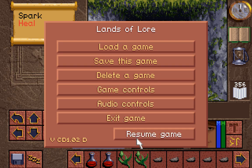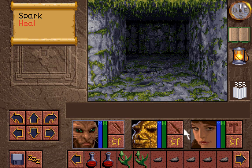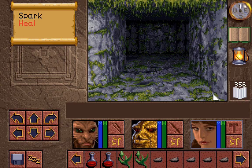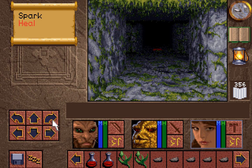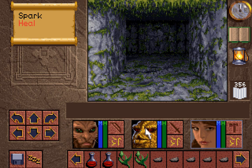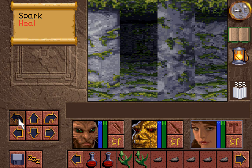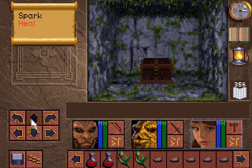Welcome back, folks, to Let's Replay Lands of Lore: The Throne of Chaos! When last we left off, we'd explored the first floor of the Droracle's Cave, found Laura in the pod room and rescued her, and also saw the effects of poison — and how poison, if everyone was afflicted and you had nowhere to cure it, would most likely eventually kill your entire party. For now, we're on a floor that seems to be full of cave dwellers, as the manual says.